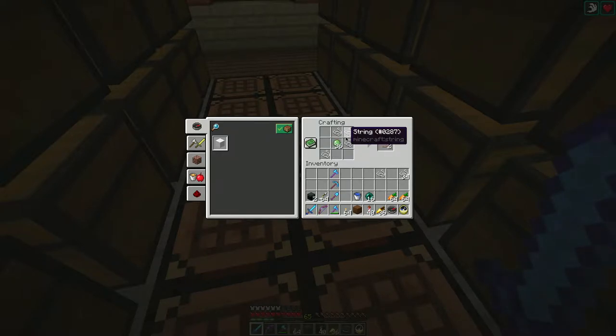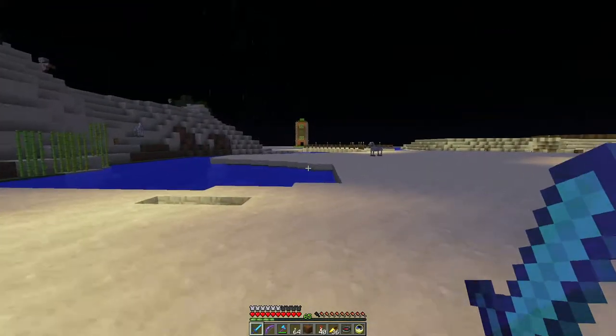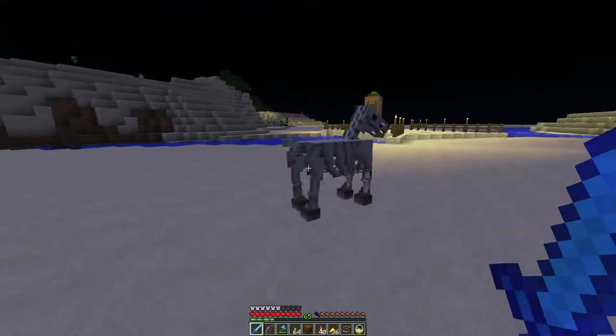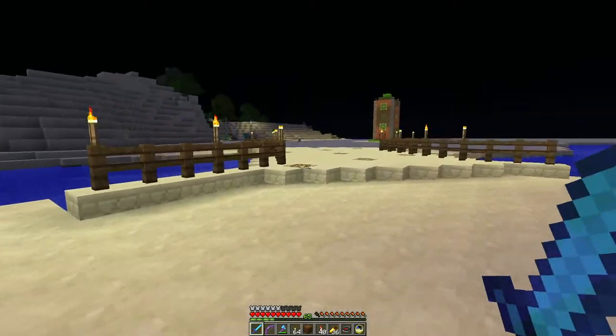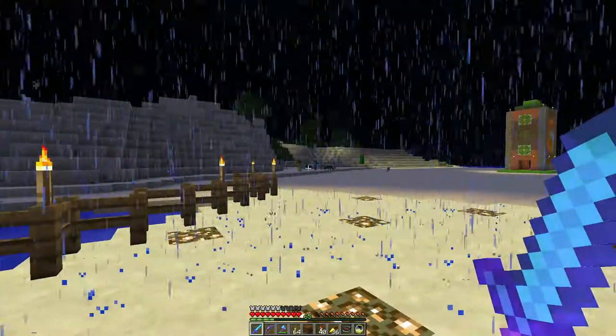Leads don't appear to be in the recipe book — that's very interesting. It's dark, sun's close to coming up. There's another skeleton horse here — unfortunately not a skeleton horse trap. This is the desert, which is nice because there are mobs galore. Let's find a bed.